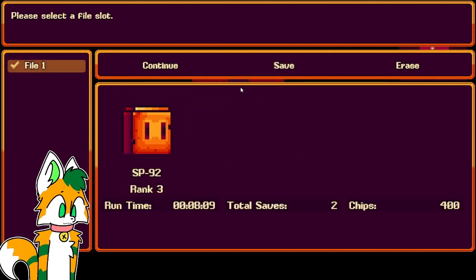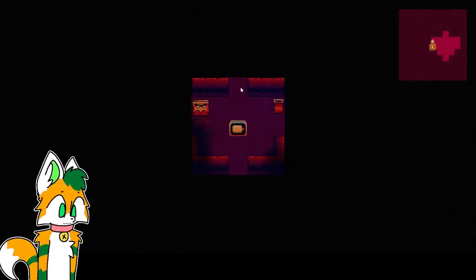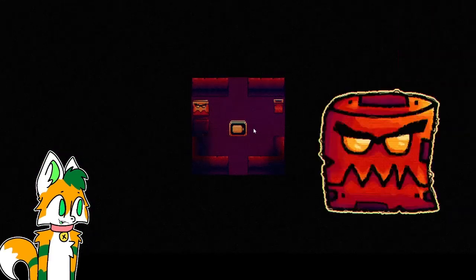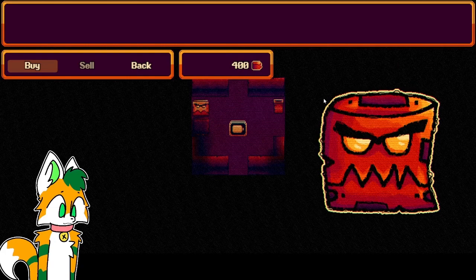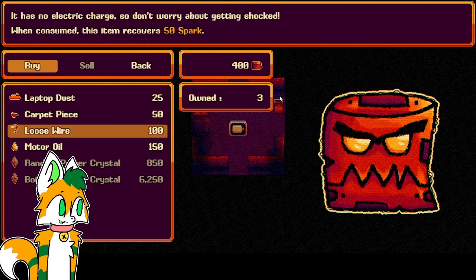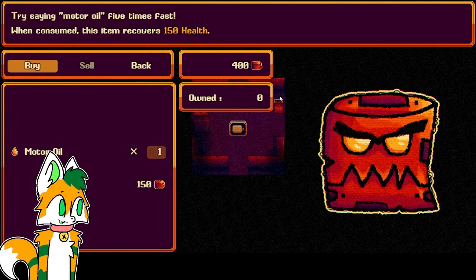Save. I think there is supposed to be a sprite here that's not showing, because I'll leave the shop and you can kind of see it. You're invited to this music for a second. The light held on motor oil — covers 150 health. That's good. I might take that, actually. I'll take one of those.